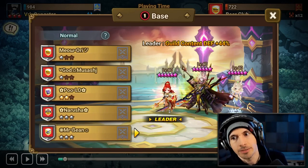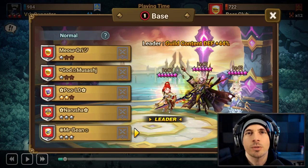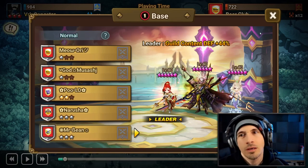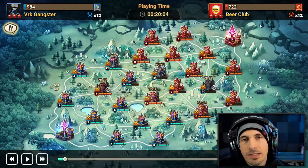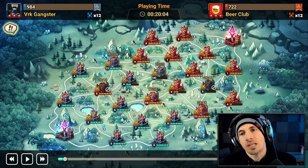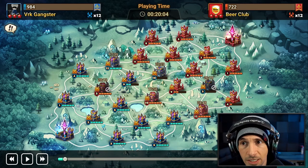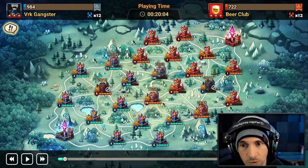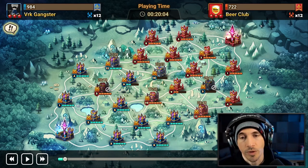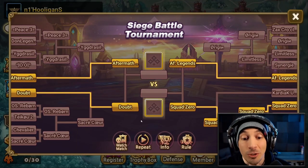Too bad there's not a more free-to-play friendly version of Molly. I suppose the water werewolf is — it's not the same obviously — but the closest thing in terms of sustain and stopping your team from taking so much damage in a four-star tower. Water werewolf kind of fits that same slot. We're here now on the Europe server.